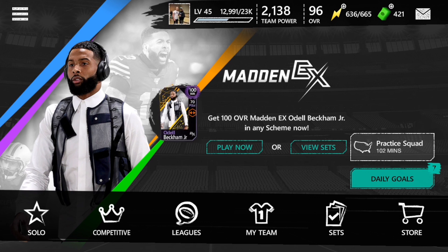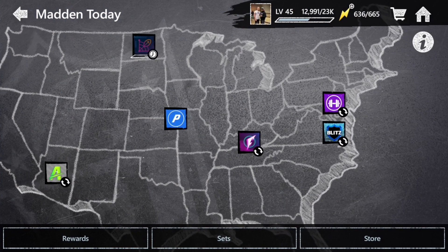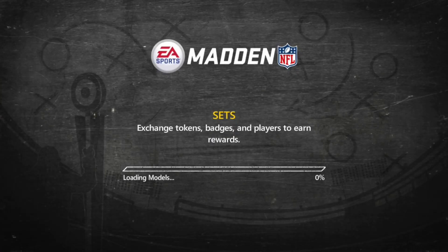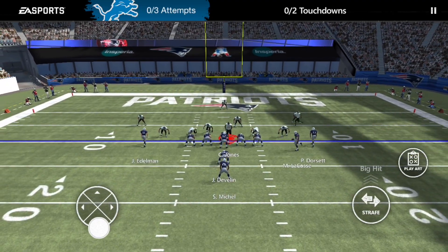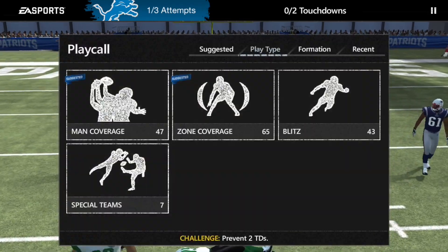This method is going to involve the NFL 100 event. We're just going to play this event — it's 80 stamina, pretty easy and self-explanatory. NFL 100 has been in the game for a while, and the great thing about it is that the cards are upgradable. It's really easy, really effective — you can make a few hundred thousand coins from this no problem.